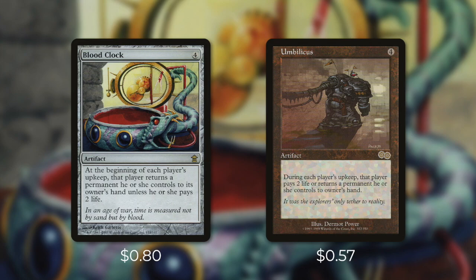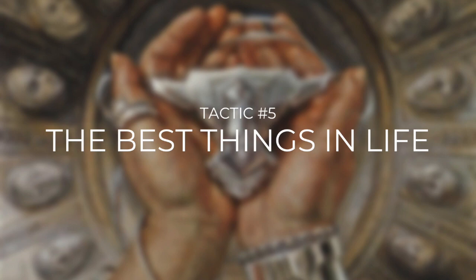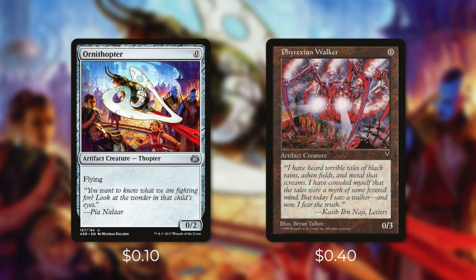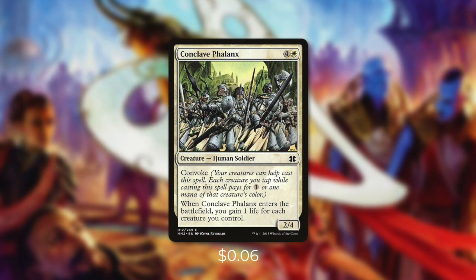We've got some creatures that are easy to cast that really take advantage of these effects. Tactic number five: The Best Things in Life. First up, we've got Ornithopter and Phyrexian Walker — both are going to be free for us to cast. With our commander in play, we essentially get to create that token for free. Some other creatures that are free for us to cast are Endless One, Shifting Wall, and Ugin's Conjurant. We can cast them for zero if we need to, but without an Anthem Effect they're going to die, so most of the time we will cast them for one. And finally, there's Conclave Phoenix, which isn't free but does have Convoke. We can cast it without paying any mana by just tapping five of our creatures. When it enters the battlefield, we gain one life for each creature we control — an especially substantial amount of life to gain.